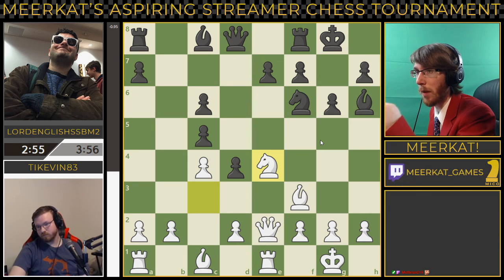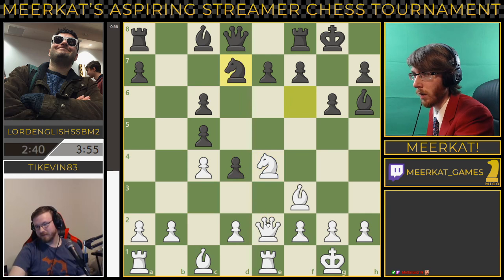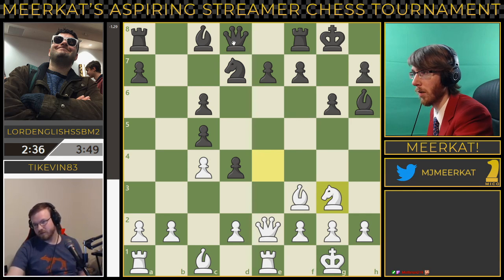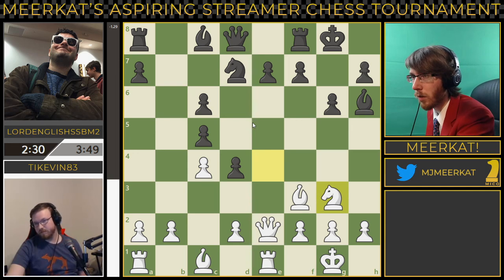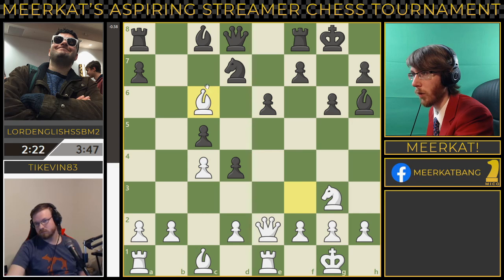You definitely need to do something about that knight. You can always go d3 and just force the issue. If he does go d3, he has to go to e3 — he can't take back because that queen is attacking and there's nothing else to defend. He decides to go back and he blocks off his queen. That could mean something — the queen can still get out on this diagonal. Kind of iffy. Lord English down to 2:30 on his clock, remember there's no increment.